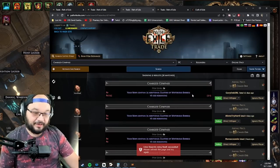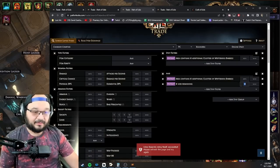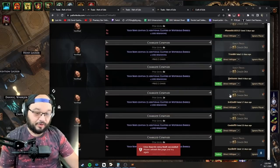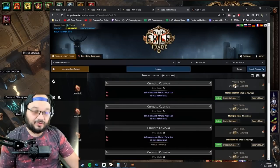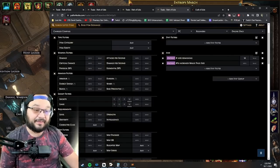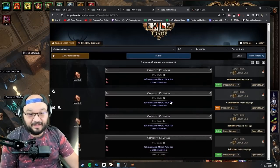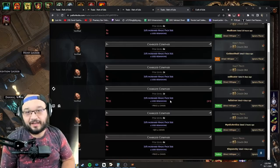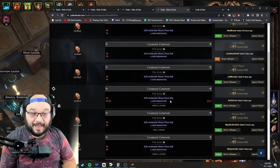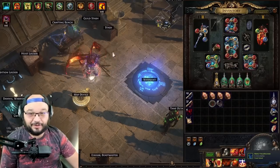It's cheaper to do four-use scarabs over 16-use. The 16-use 'contains additional breaches' are 40-45 chaos. Four-use versions are 16-20 chaos each. Mysterious barrels are 20-25, sometimes 50 chaos. The 'belong to Chayula' four-use scarabs are as low as 3-4 chaos each. Magic pack size is 25-30 chaos for 16 uses, and if you go four uses it drops from 30 to 25 pack size — so you lose 5 pack size for 15 chaos savings. That's kind of up to you. You could probably run these maps for pennies on the dollar.